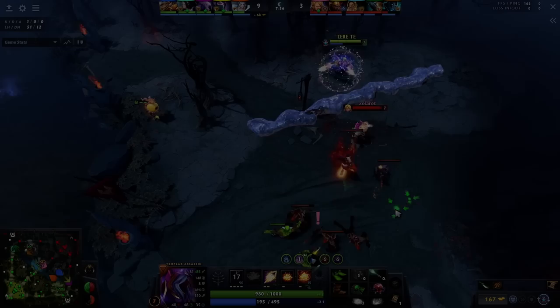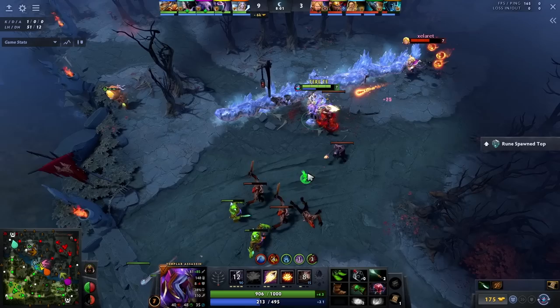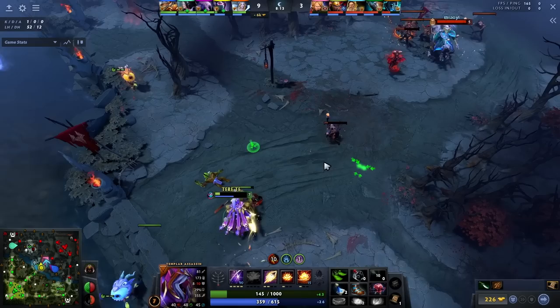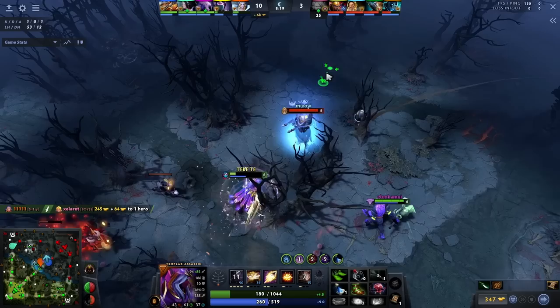I keep doing this until I get the advantage and eventually kill them or take their tower. When you focus on farming as TA and not pressuring the enemy, this is where you are considered eating space rather than making it — which is where TA becomes a griefer. When you constantly pressure the enemy in lane and their tower, the enemy team will react to your pressure. They will put multiple heroes at mid, and because of that, your side lanes will have an easier time. This is essentially you creating space for your team as a greedy hero. TA isn't a mobile hero with catch like Void Spirit or Ember Spirit, so rotating to side lanes isn't something she excels at.